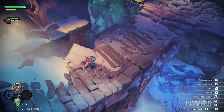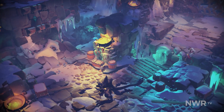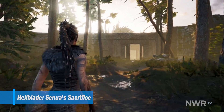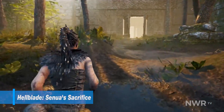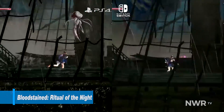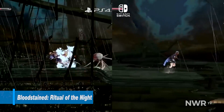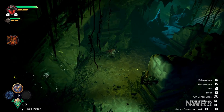Darksiders Genesis runs on Unreal Engine 4, which has had wildly mixed results on Switch. You of course have some excellent titles like Dragon Ball FighterZ, Hellblade, and Dragon Quest XI, which stand up gloriously to other platforms. And then there are titles like Bloodstained or Hello Neighbor, which look and run much more poorly than their brethren. So I was curious to see where Darksiders Genesis would stand.